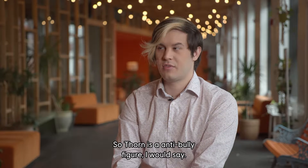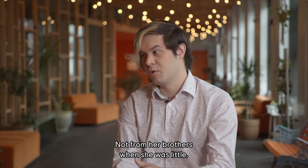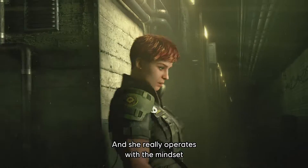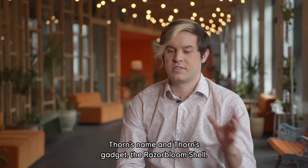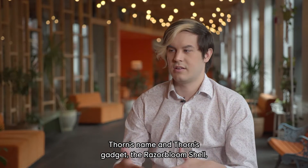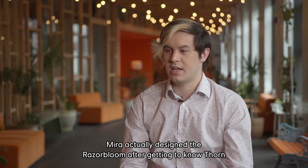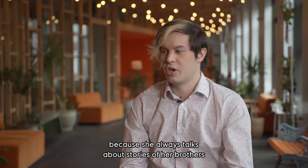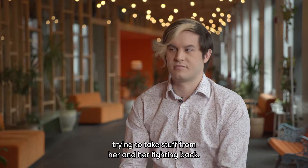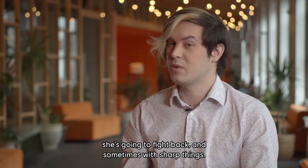Thorn is a sort of anti-bully figure. She doesn't take any nonsense from anyone — not from her brothers when she was little, not in her work today. She operates with the mindset that if you mess with her, you're going to get hurt. Thorn's name and her gadget, the Razor Bloom Shell, kind of come hand in hand with the same concept. Mira actually designed the Razor Bloom after getting to know Thorn, because she always talks about stories of her brothers trying to take stuff from her. If you try to take things that aren't yours, she's going to fight back — sometimes with sharp things.